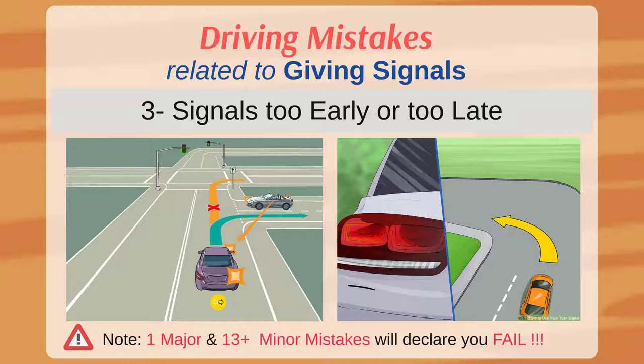The third mistake is signaling too early or too late. If you want to take a right turn and there are two right turns close to each other, it's advisable to give the signal after passing the first right turn to avoid misleading other road users. Similarly, giving a right signal while already at the right turn will also be considered a mistake.